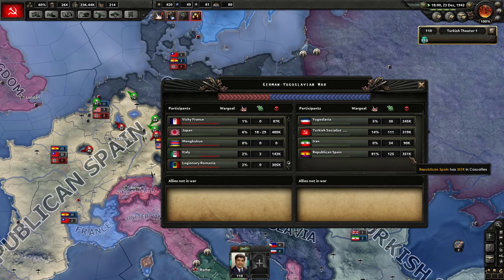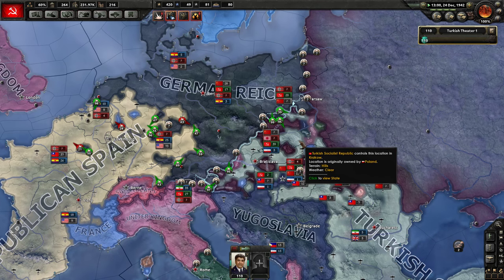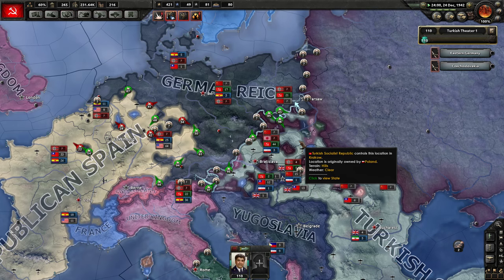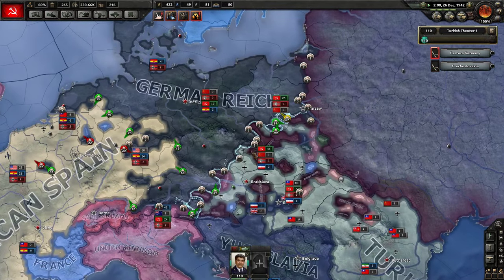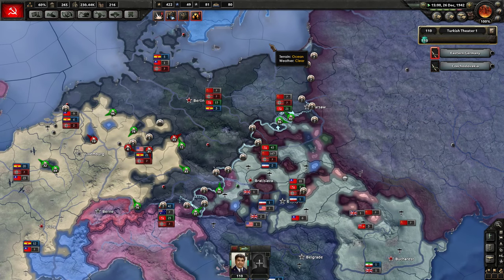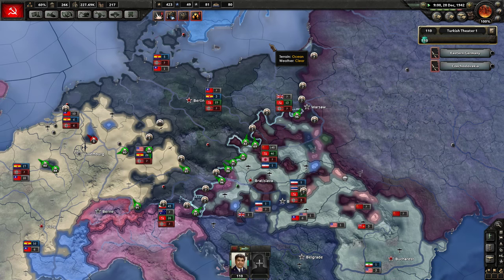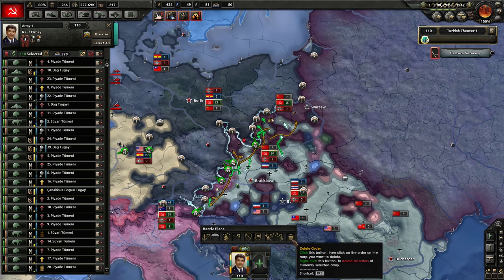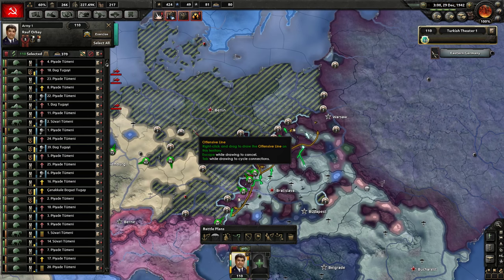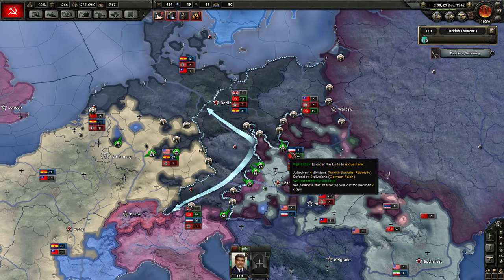I've lost 320,000 men; the Republicans have lost more than me. I wonder who's going to take Warsaw — there are just so many men here. The Germans have nothing against us now — they don't even have the divisions to hold this off. Let's go to speed five and see how things progress. It looks like we've secured our offensive line — we've just reached Warsaw's line. Let's do a new offensive line and let's go for Berlin. We'll see how that goes within the next episode — thanks so much for watching!